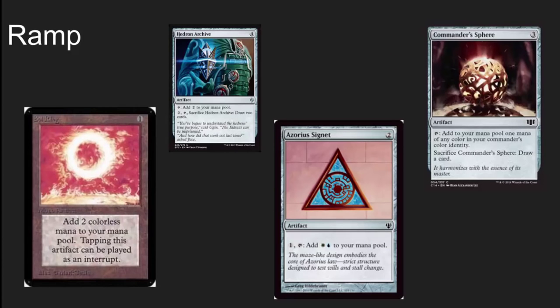There's ramp in here, and blue and white are not very good at ramping, so the ramp in this deck is heavily artifact-based. I liked the Hedron Archive in particular — yes, it's a four casting cost Sol Ring, but when you don't need it you're drawing two extra cards. Wonderful card overall. Commander's Sphere and Azorius Signet also help you with some of those high casting cost cards that have specific color requirements.